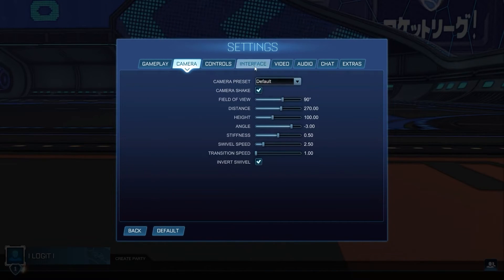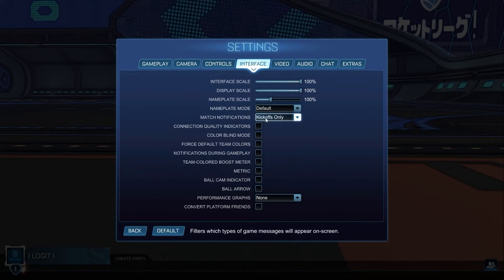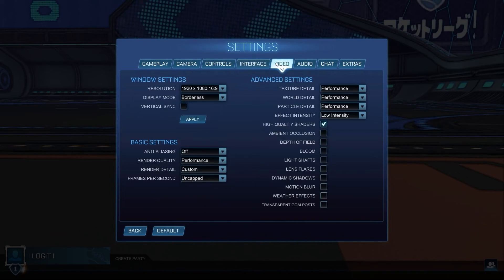Then go up here to camera. On the camera preset, select default. Then go up here to interface. On the interface scale, select 100%. Display scale, select 100%. Name plate scale, select 100%. Name plate mode, select default. Match notifications, select kickoffs only. Uncheck all these boxes. On the performance graphs, select none. Convert platform friends, select off.